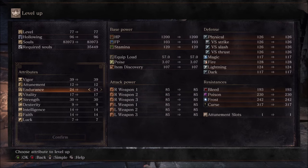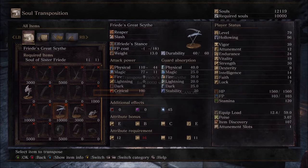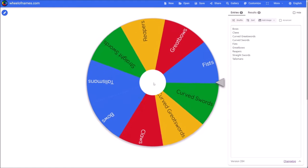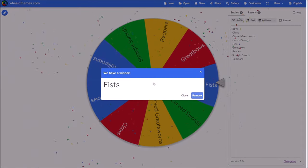I didn't get as many levels as you'd think for that fight, but enough for at least two more levels into Vitality. I know that whenever I land on Reapers, this is the scythe I'm gonna use, so I might as well make it right now. It's just too cool for its own good. But for now, we'll just have to see what weapon class the wheel decides for us next.